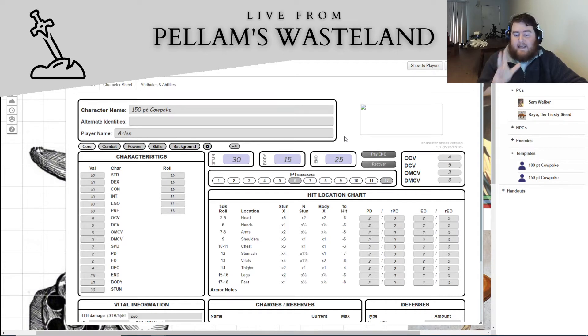What I'm getting at is that I am not adding complications and stuff to them yet. Once they become real characters, in all likelihood I'll add some complications — especially if they're a major NPC — and then they'll have more points to add back into their abilities.